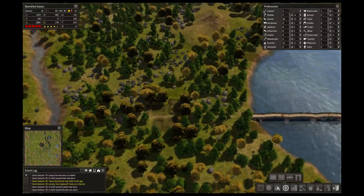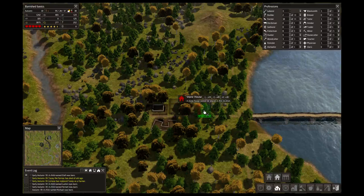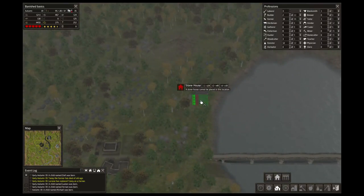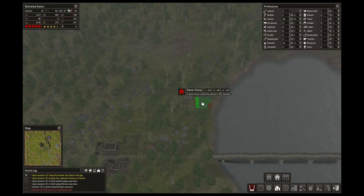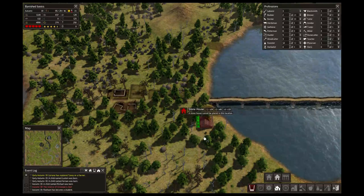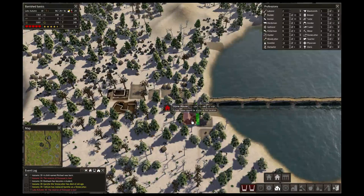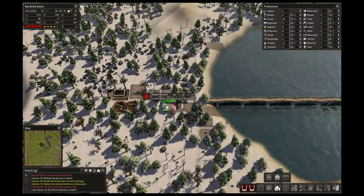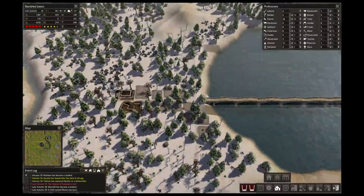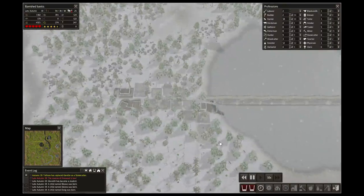Okay, build some homes out here — I have plenty of stone. Let's build some homes here near the lake, that's probably a nice view. Well, I can't do it there, that's too close. Maybe over here — one, two, three, four, five, six, seven homes all over there and in here. This will be my next expansion over to this part of the land.